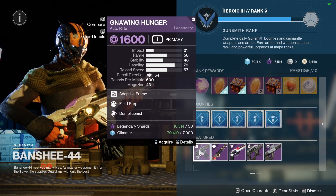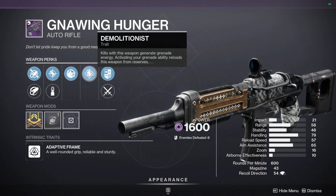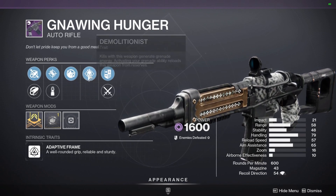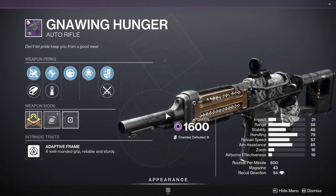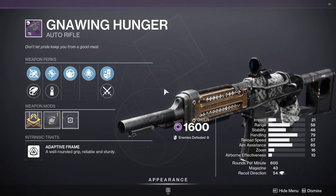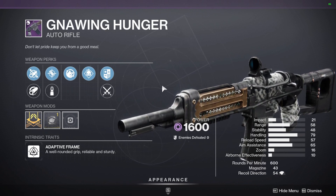Some standout items that he does have is Gnawing Hunger with Field Crip Demo. Not the greatest roll on Gnawing Hunger but it does have Demolitionist and it also has Acrida's Rounds and Hammer Forge Rifling. This is going to be pretty good for PvE especially since it's Void — it does work with some of the seasonal mods. This is a pretty alright roll and a lot of people don't actually have Gnawing Hunger, so if you're a new player and you want to get Gnawing Hunger with Demo, this is actually not a terrible roll.